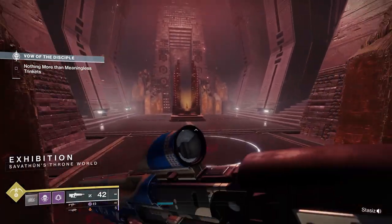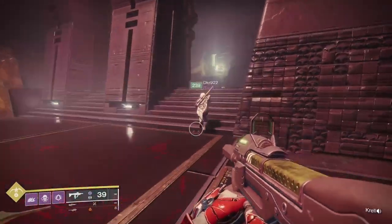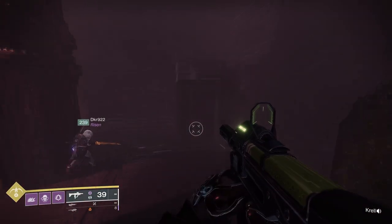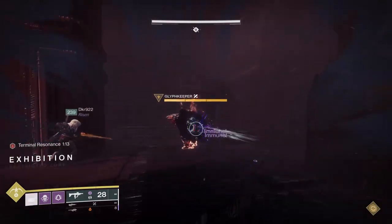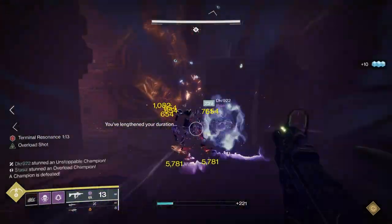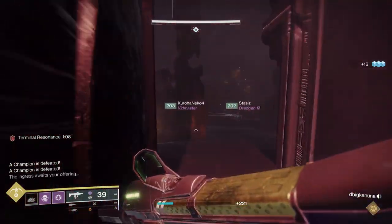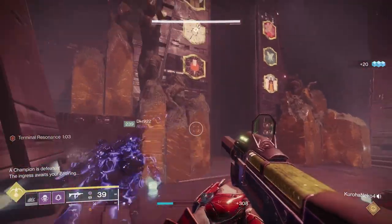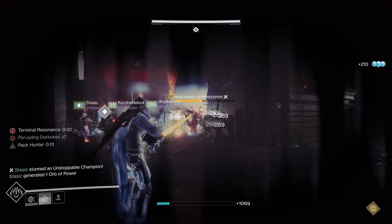The third encounter, Exhibition, is probably one of the most challenging encounters in the entire raid. The first encounter is challenging because you're learning symbols with some coordination. The second is about timing the stunner and symbols. The third encounter is different because in other rooms you had fixed roles, but here people are generally going to do different roles, requiring everyone to understand all the mechanics.